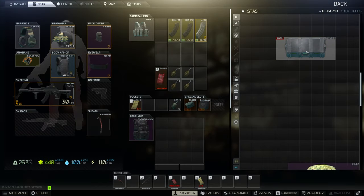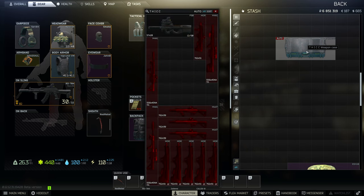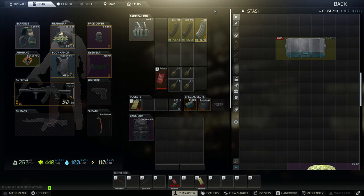Thick weapon case provides 90 slots while only taking 10 slots. You can only store weapons, ammunition, and weapon mods in a thick weapon case. One can be obtained after completing the quest Perfect Mediator. It's a great tool for every weapon hoarder in Escape from Tarkov — I certainly am a bit of a collector myself and that's why I have three of them.